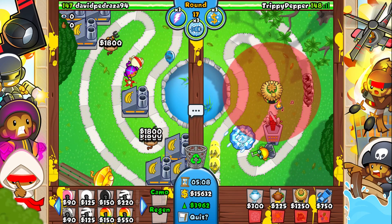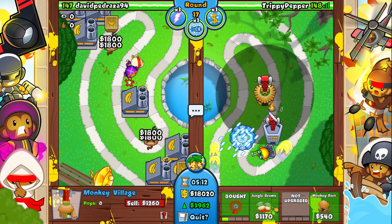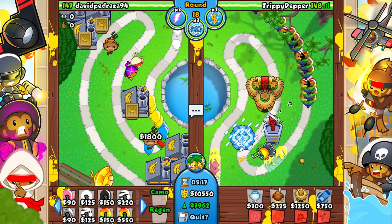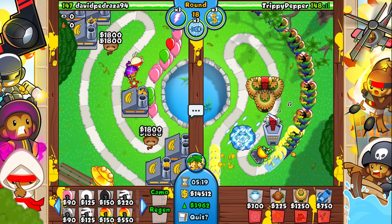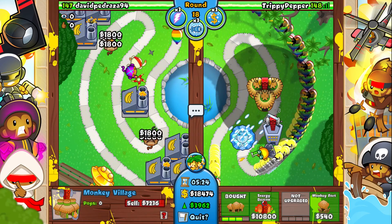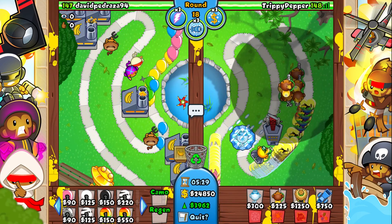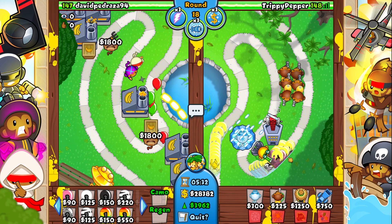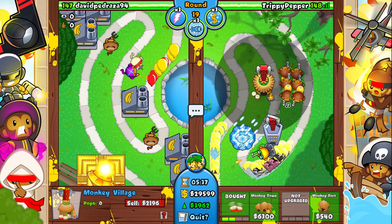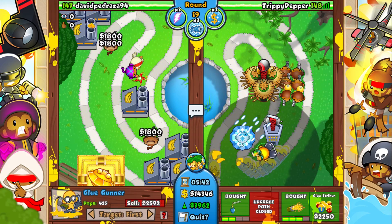ZOMGs can come on the next round, which is really worrying, so we have to save up 10,800 for the MIB. He is sending camo regen rainbows right now — it's really not gonna do anything. I have my zero-zero glue gunners right here to take out the rush. He is going for his temple. I really want to go late game.